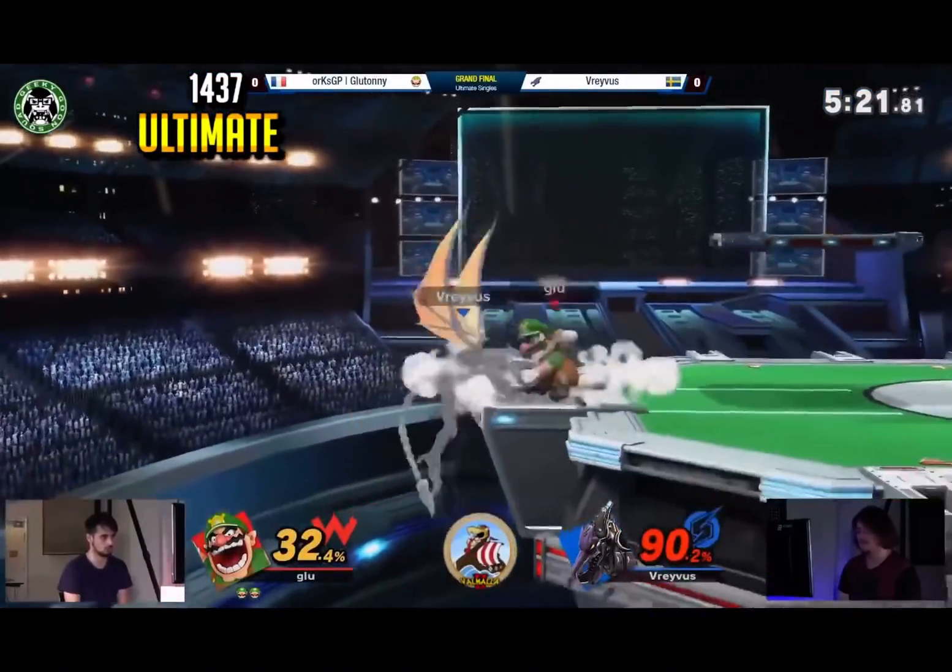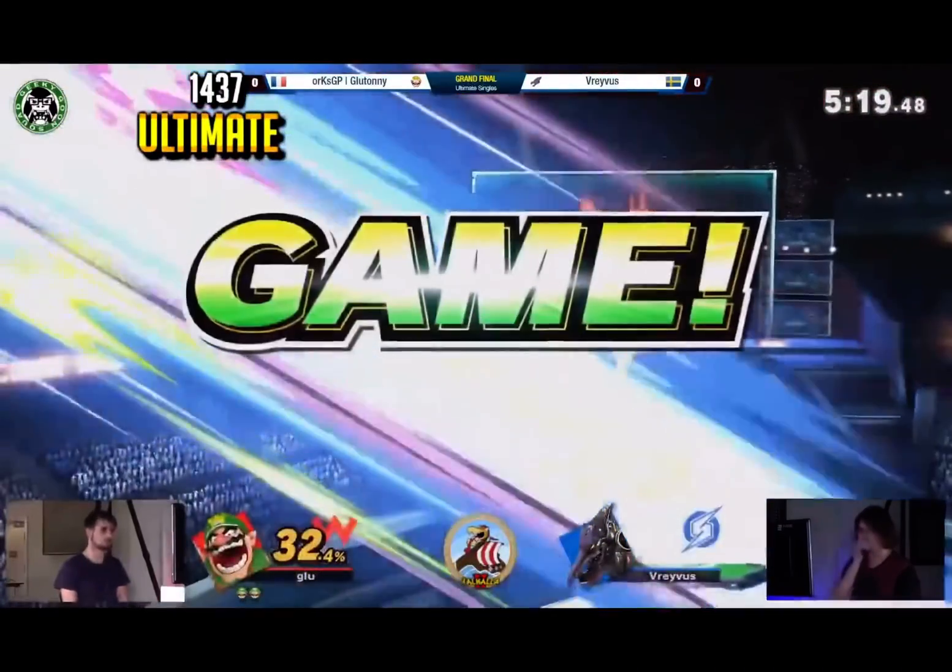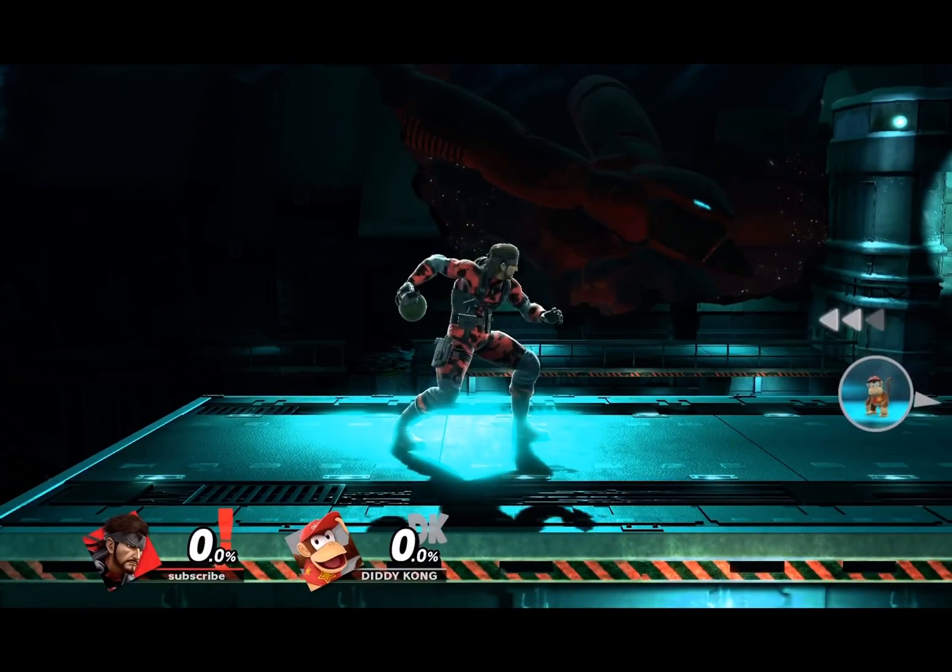For Wario, it is Waft. Not much explanation is needed here. There are infinite cheater moves with this character — it's insane.